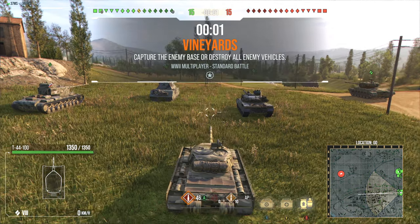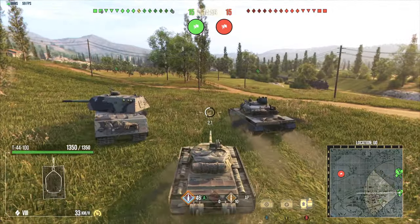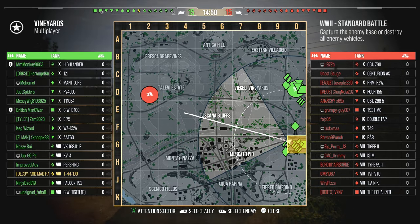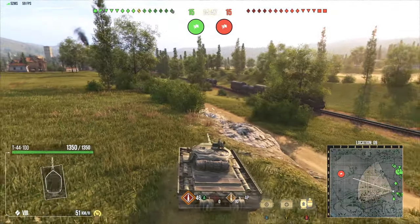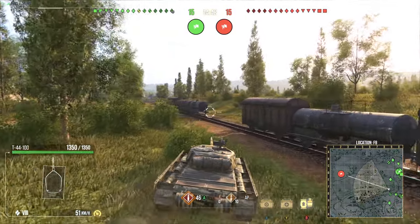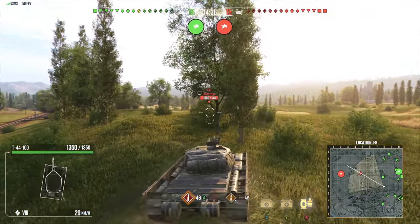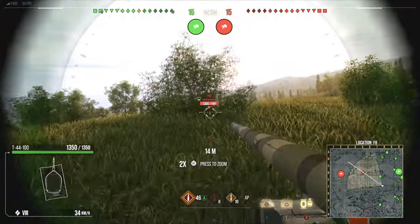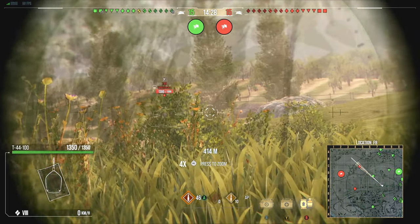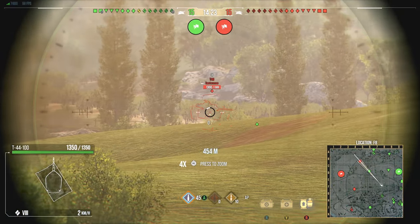All right, here we go - worst possible matchmaking I can get. Let's see what we can do. One thing I love about the T44-100 is that your camouflage is actually that perfect pinpoint 264 still concealment. They do need to bring back the percentage concealment - don't get me wrong, the meter concealment is pretty nice as well. The percentage makes a lot more sense because anything past 445 on your base view range is actually considered counter. The percentage counter was easier to read than the 264 meters when it comes to reading off stats.